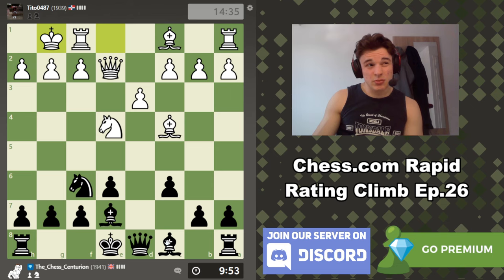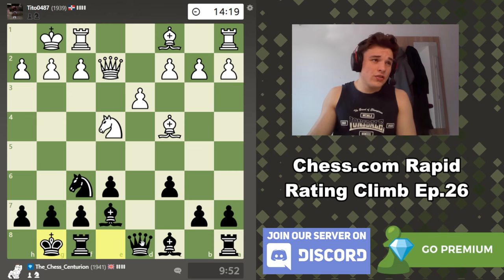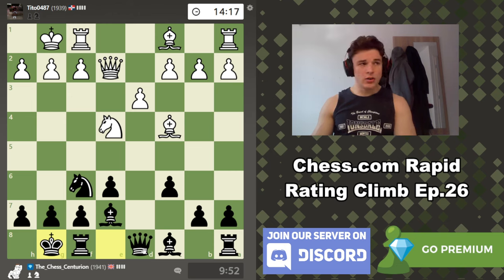This bishop is kind of a problem. I would like to play something like a6, b5, c5, bishop b7, but I feel like I should castle first. So let's castle. I don't think there's any threats on me. Once we can figure out where to put this bishop we should be fine. It's a very solid position — this is what the Caro-Kann gets you. We had to watch out for a couple of tactics in the opening, but now we just have a very easy position.